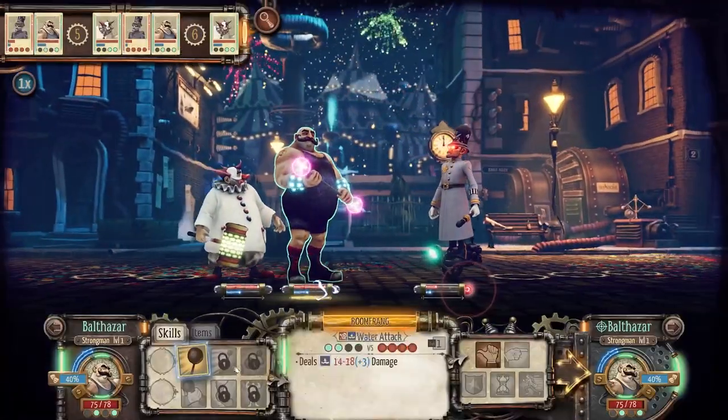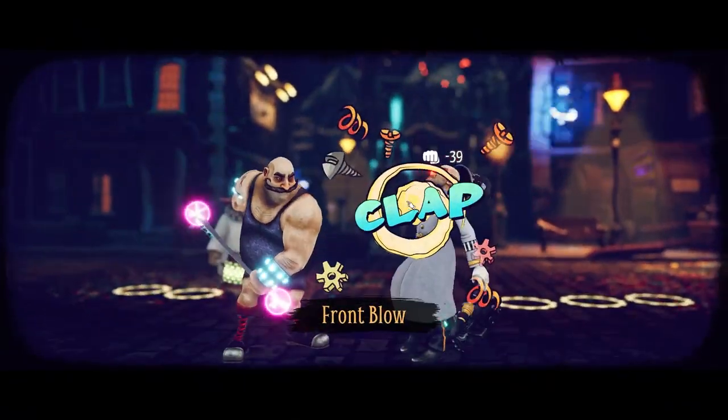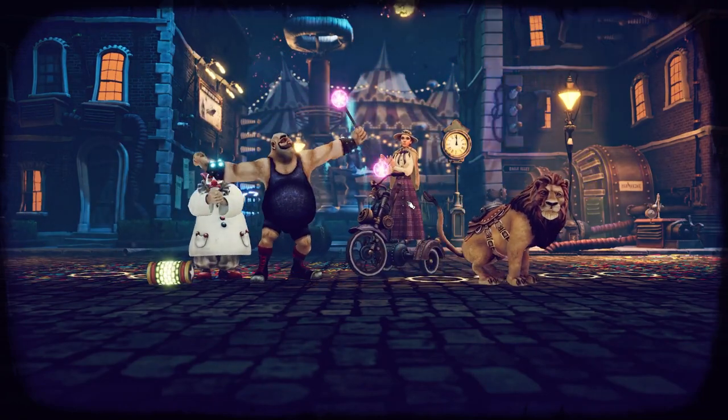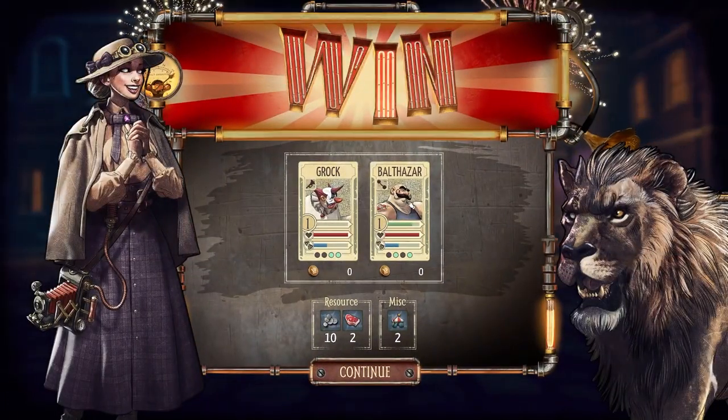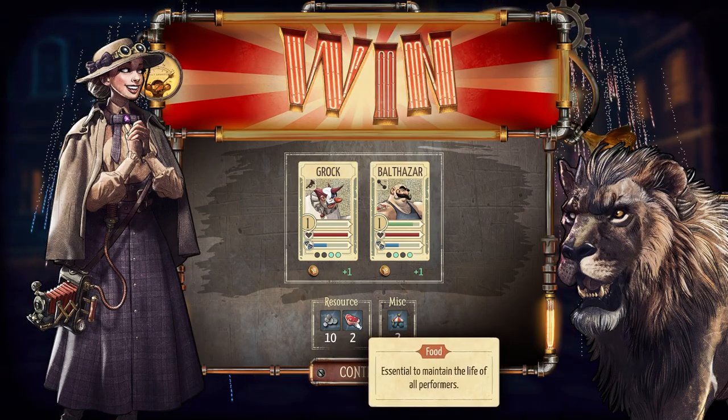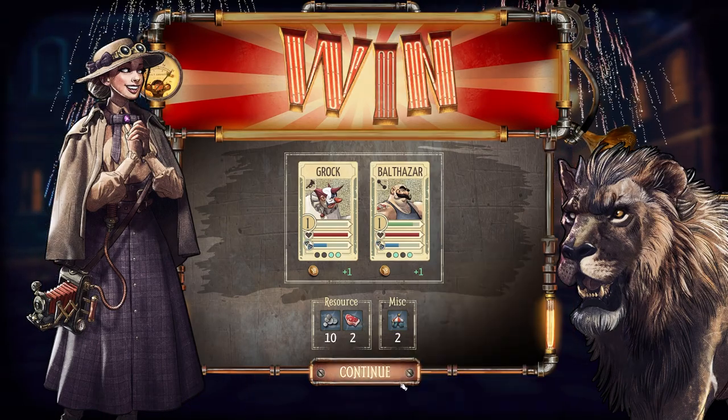There's a variety of outcomes to any action you can do in the game. For example you could increase morale, increase your defense, lower your enemy's defense, increase the amount of damage you do, buff, debuff — there's so much you could do. These guys gained one experience. We gained 10 shillings, two food, and a little bit of circus fame.